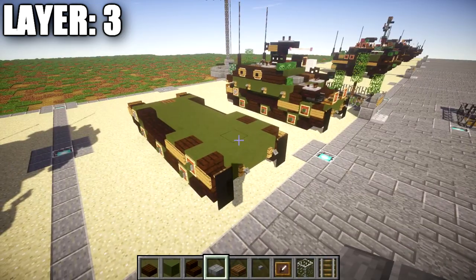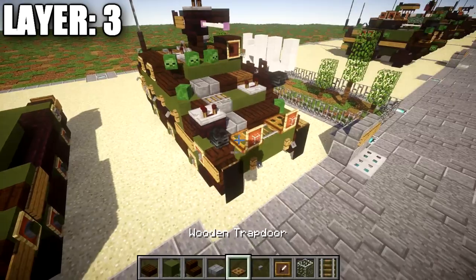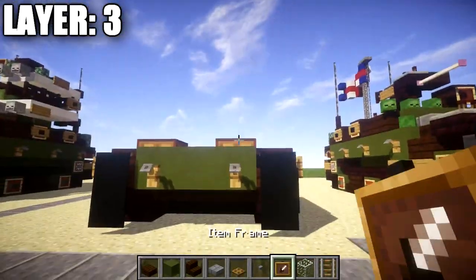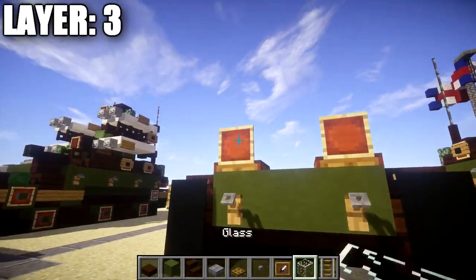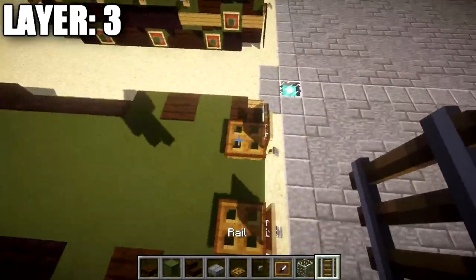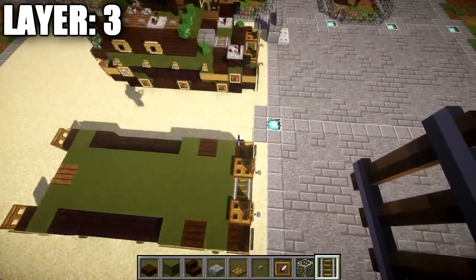Alright, moving on to layer three. Start by placing down a wooden trapdoor on top of these two green stained clay blocks. Coming off the side of the wooden trapdoor, place an item frame with a glass block in the item frame for the front headlights. Also place down a rail that goes in between the two wooden trapdoors to get the look for the front. After that, place down a row of three dark oak wood slabs across.